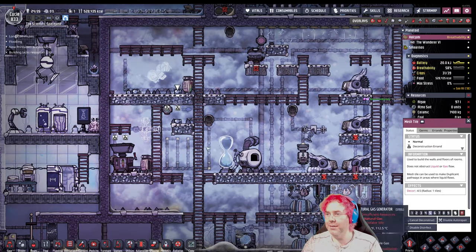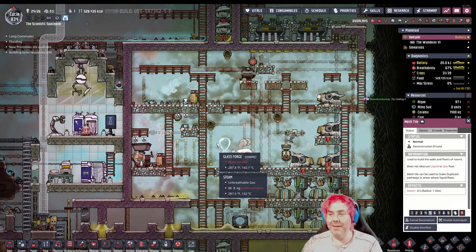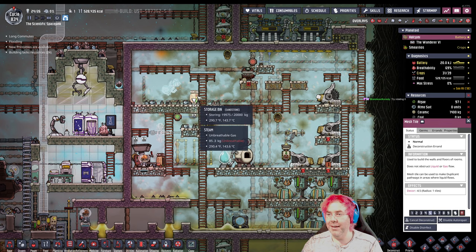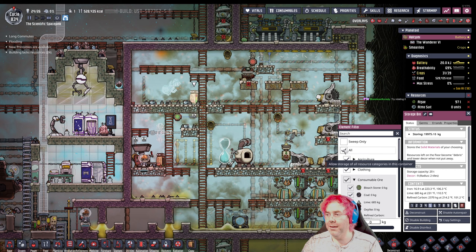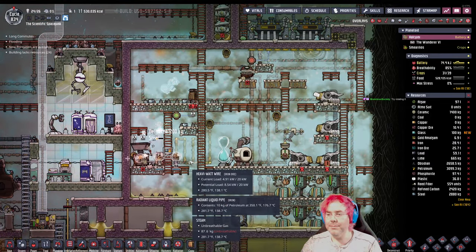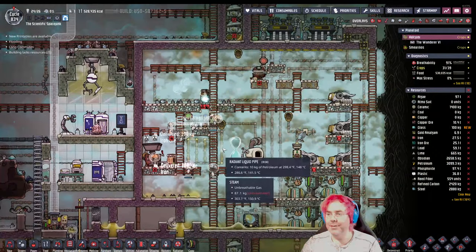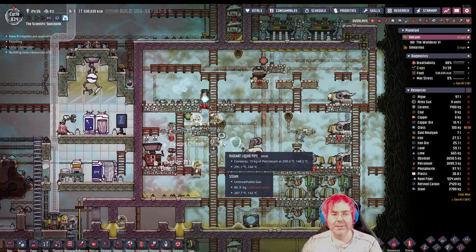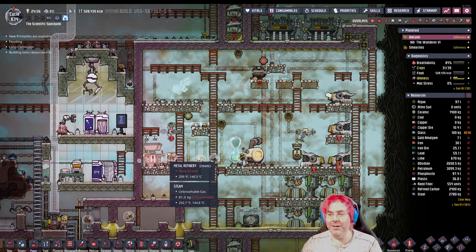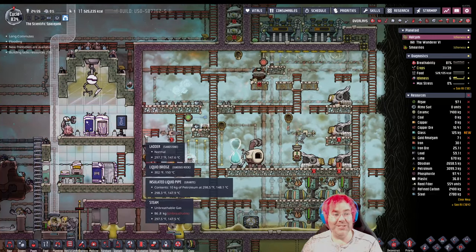I think maybe what we can do — if we deconstruct a couple of these mesh tiles, maybe the auto-sweeper will be able to reach that and just move the stuff for us. You know, I have a better idea — remove this tile, turn off all that, then deconstruct. And we need power also to the auto-sweeper, which we almost have. There we go. So thank you for the suggestion. They've still not deconstructed the ladder — they can reach that, right? Maybe they can't. Those aren't reachable, despite the game not saying it's not reachable.